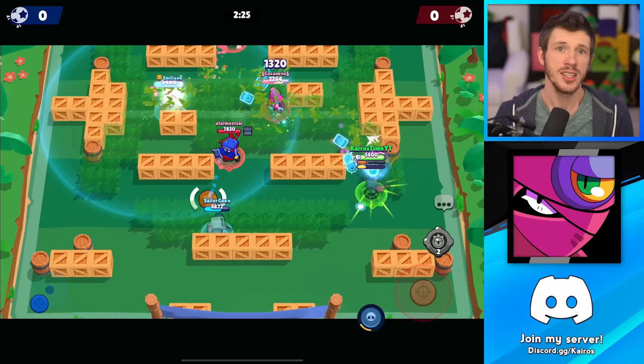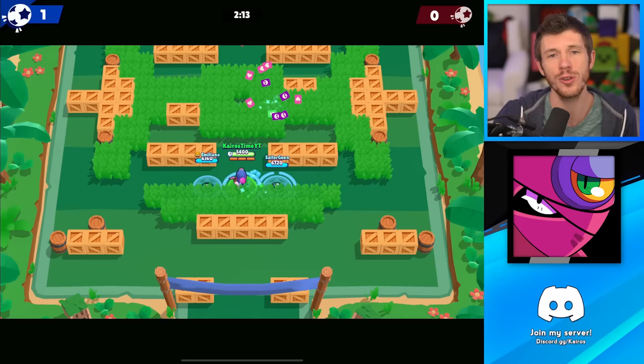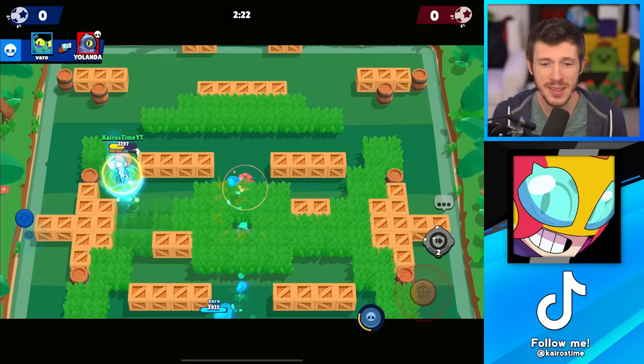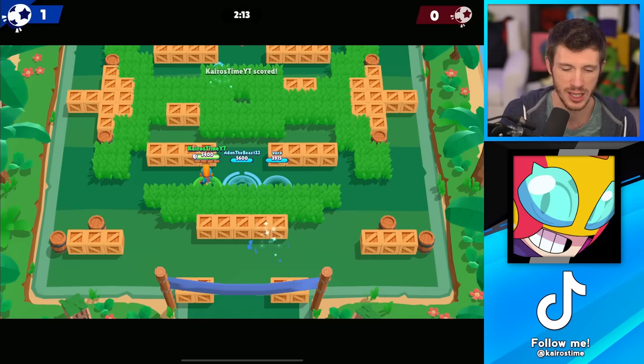The number two mythic brawler has got to be Tara. She has one of the most powerful supers in the game, but it takes a little practice to use to its full potential. She can be pretty useful in any game mode — her super might be a little high risk, high reward, but she's actually pretty easy to use because her attacks have such a wide spread. And if you get really close to an enemy, she's also really good at unloading her attacks quickly and dealing lots of damage. But the number one mythic brawler has got to be Max. This is true both competitively and for the average player. She has enough range and deals enough damage to be useful in pretty much any game mode, and her super gives her team a huge advantage. As long as you are playing with your teammates, Max is really fantastic.